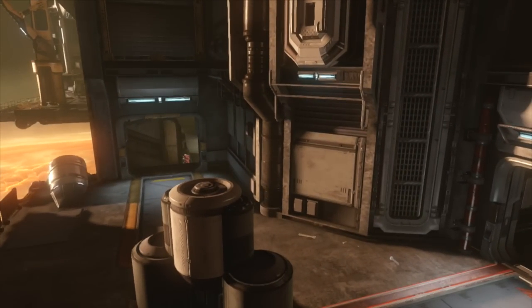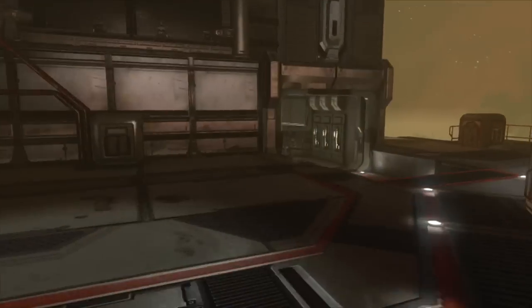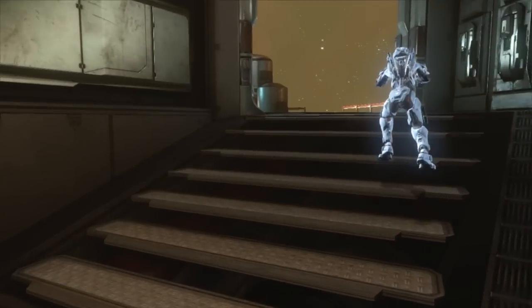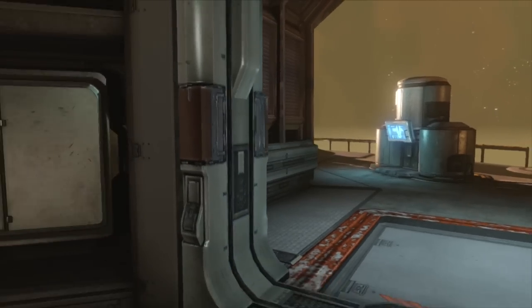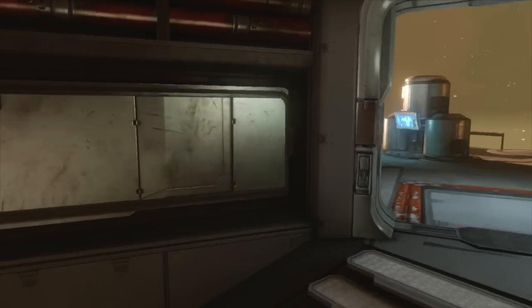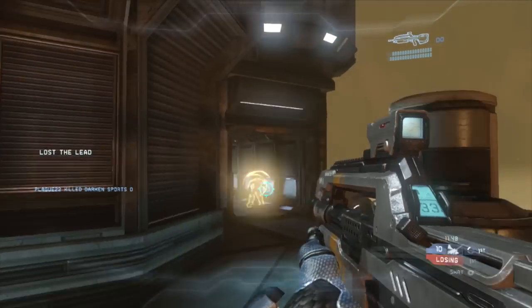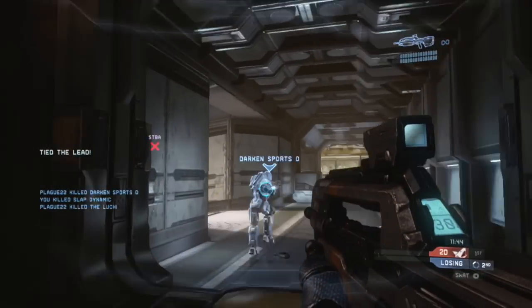A lot of players don't know that if you spawn and immediately sprint all the way down this hall, you can get almost all the way up these stairs before the enemy players peek out. This is basically one of the first times I've ever tried running this direction and it did work out, getting one kill. You typically get one or two kills running either side.